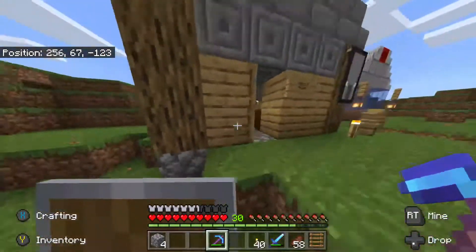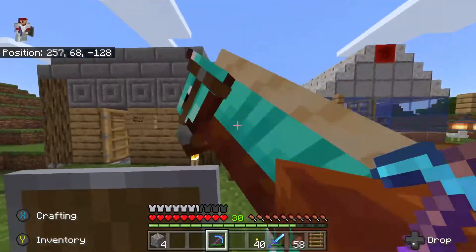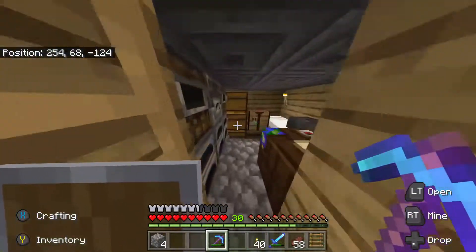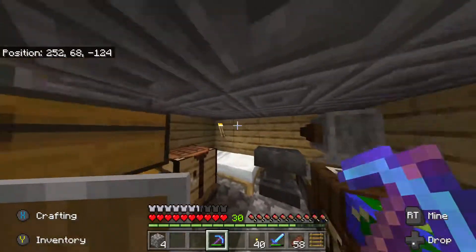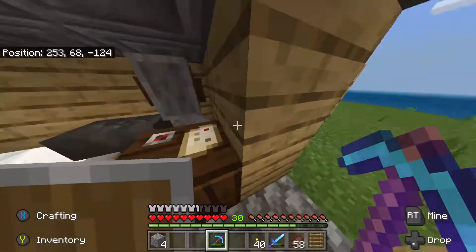Let's show you a little of our house here — Mario's house. A few furnaces, a small little cozy house. Everything — most of the things we need right in here. Some storage and stuff. Our bed.